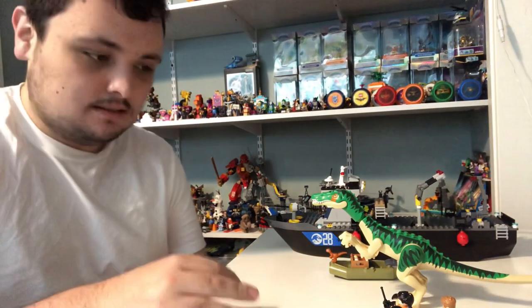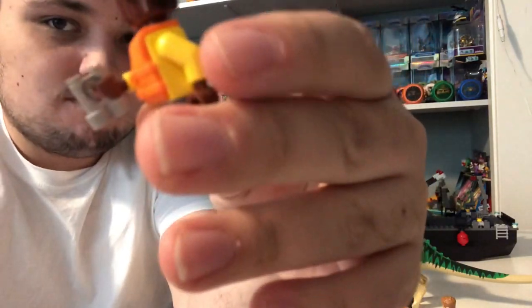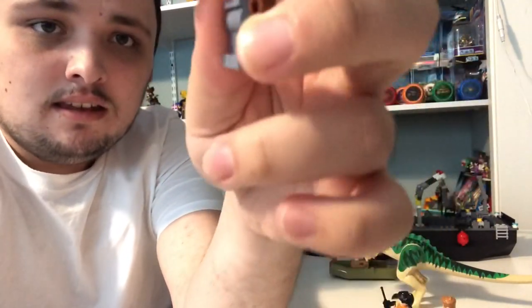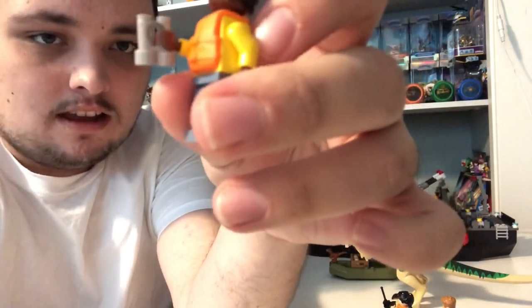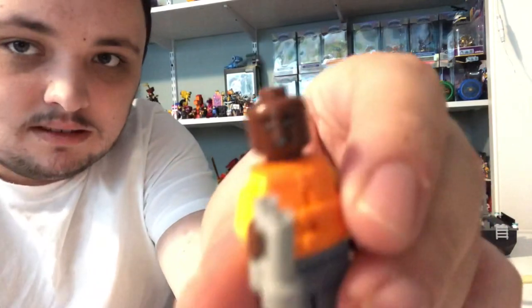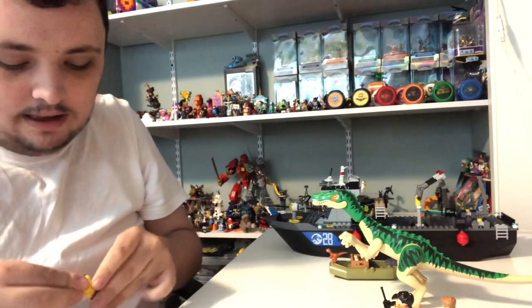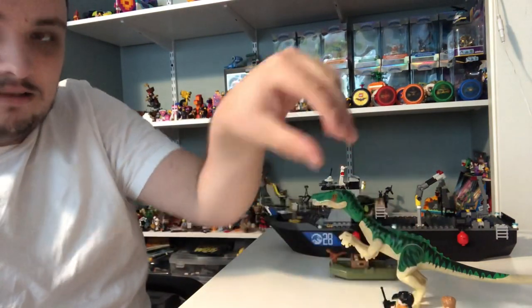Let me start with the minifigures. First off, we got Darius. He's basically the same form as his T-Rex costume look from another set, except for this time he's got a life jacket on him and he's got a pair of binoculars in his hand. He's got the same face expression, and he also has the same jacket and dinosaur necklace underneath.